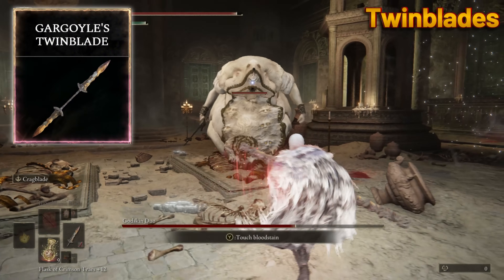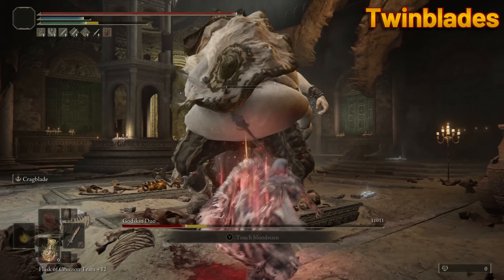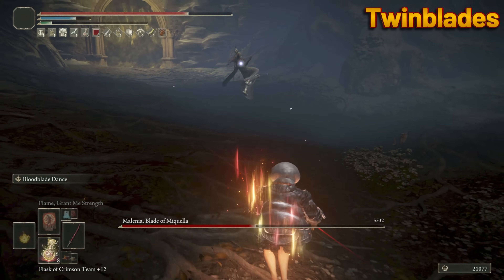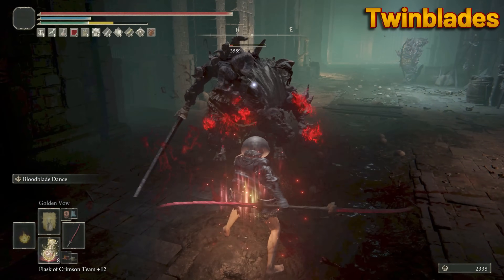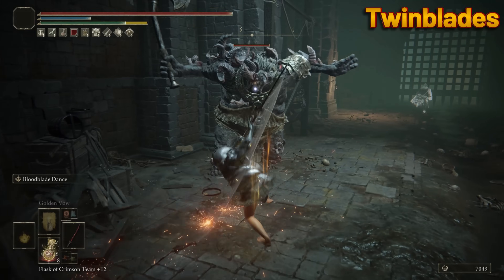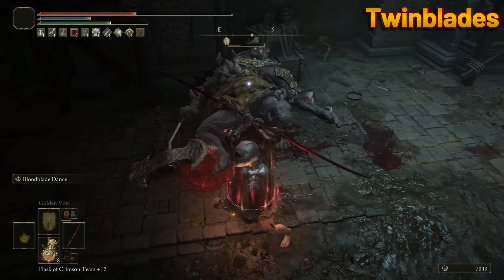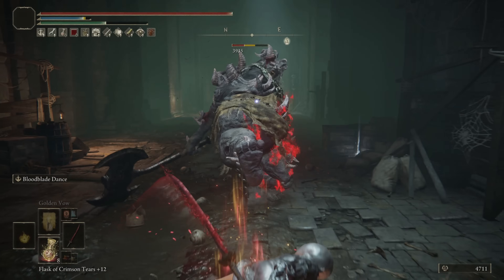Twin Blades. For straight power and damage potential, the Gargoyle Twin Blade is actually the strongest, but it does not take the stage today. The Eleonora's Pole Blade takes this spot — its style points put it in the lead. Everyone talks about its riveting weapon art, and for good reason; it can be very fun and effective. But people forget to mention its unique heavy — that's the real spinny spin attack right there. Actually, hold on — this heavy attack is doo-doo hot trash; it feels like you're doing more twirlies than actually attacking. Regardless, enemies that can stagger and are vulnerable to blood loss will get schmacked around by this Bloodflame Twin Blade.